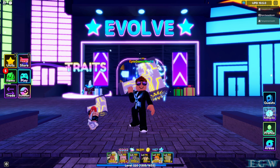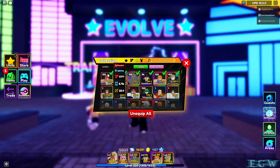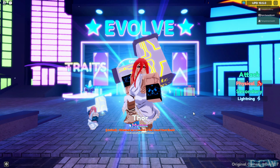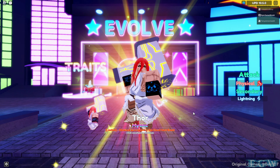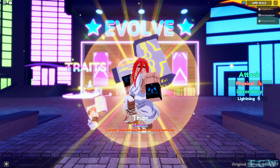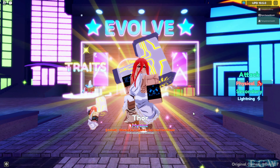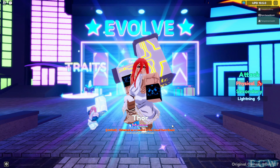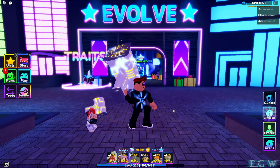Hey guys, welcome back. Today on Epic Game World we are here in Anime Adventures with the new Thor unit. We're going to be evolving him and then showcasing him. This is the Thor unit — he is a new mythic that you get from the Cloud Pass. He's the level 50 reward in the Cloud Pass. His attack is physical and his secondary attack is lightning.